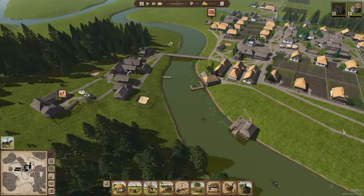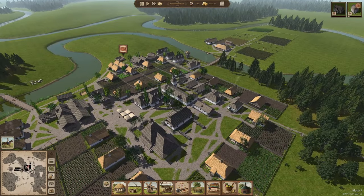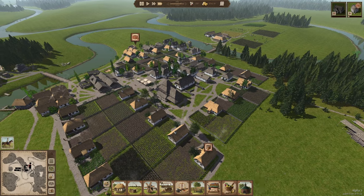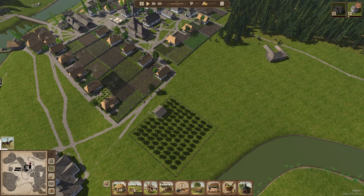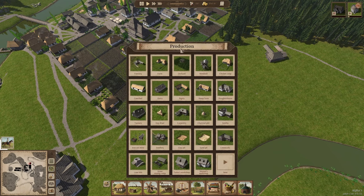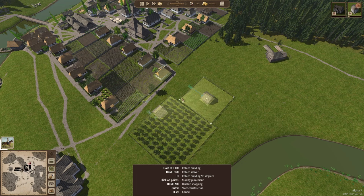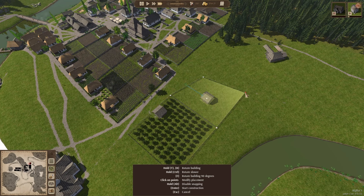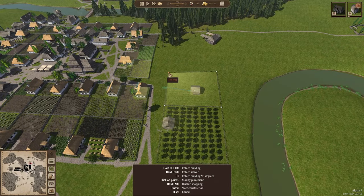We're waiting for that extra charcoal — it's incredible how much charcoal you use at the late stages of the game. My idea is to set up maybe another two or three orchards at the bottom, so while I wait let's go ahead and place a new orchard. I'm going to try and get it square with the other one.